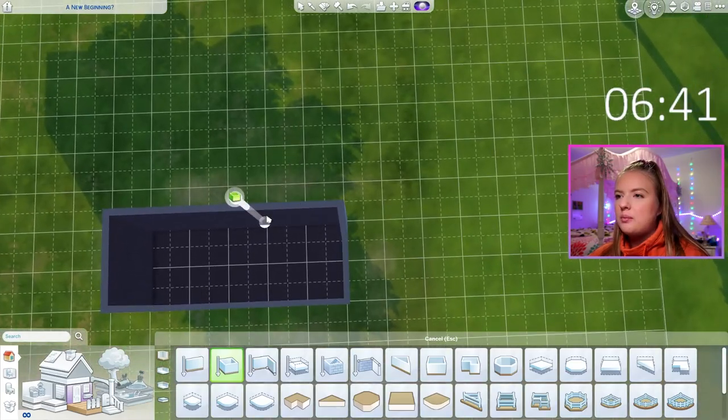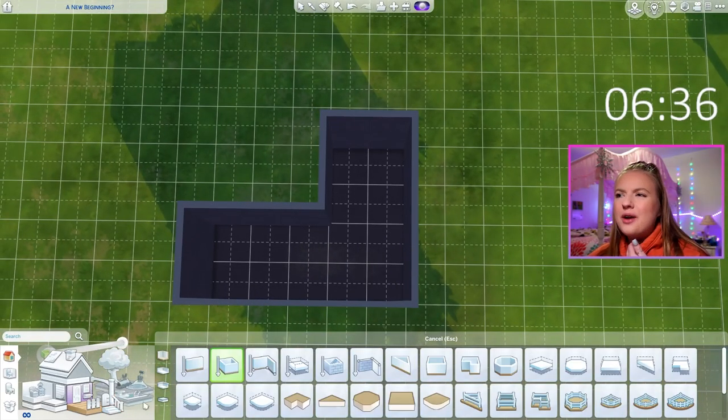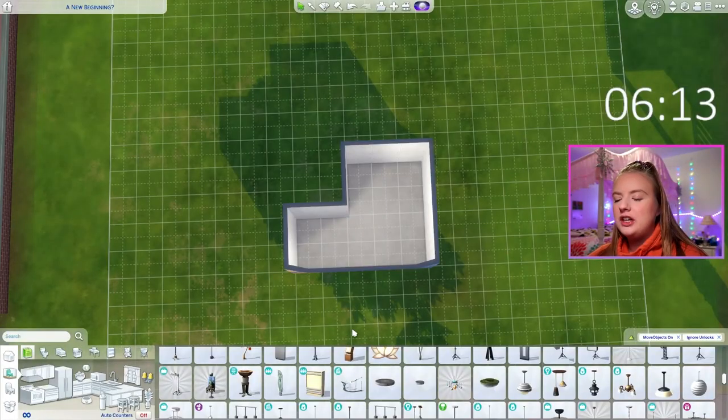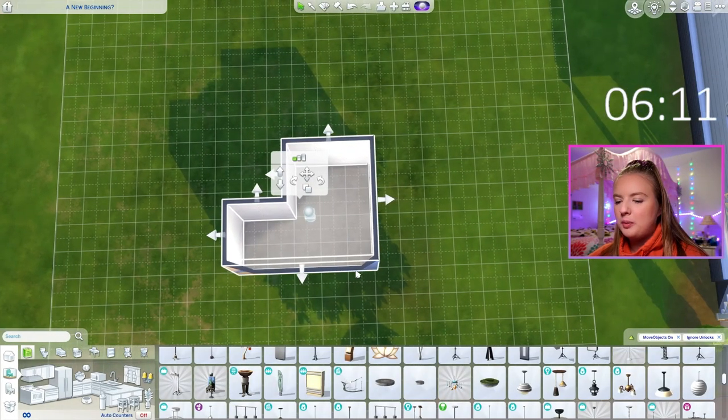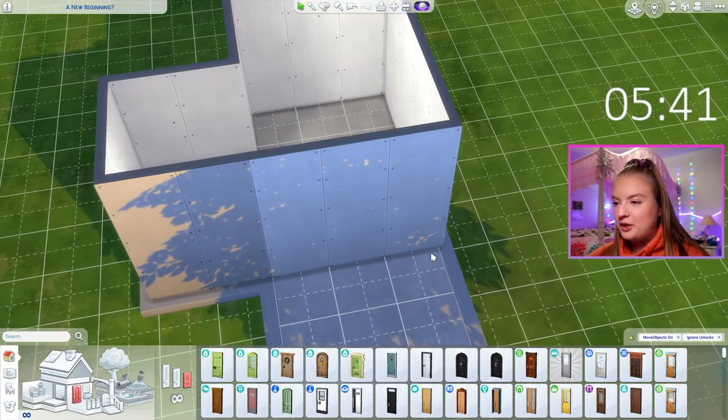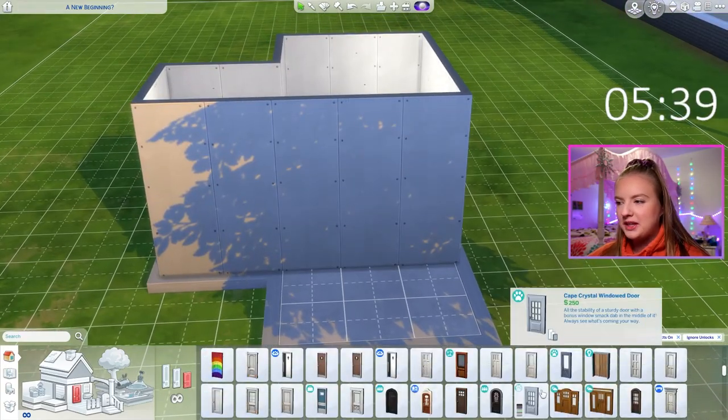We don't even need for it to be that big. Maybe we can do this. We don't even need a second floor — I don't want to bother with a second floor. Is it cheating if I include a little front porch with this moment? Just because we have the time clearly. The hardest part about this is trying to visualize the rest of the house while I'm doing this.